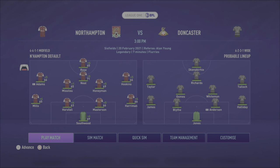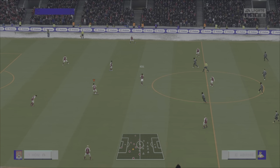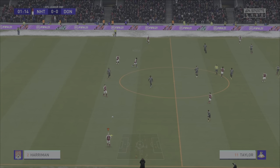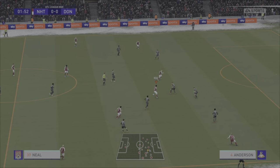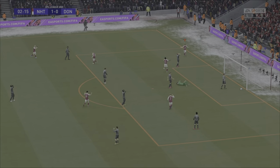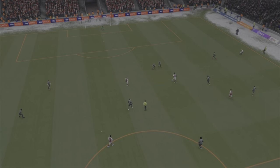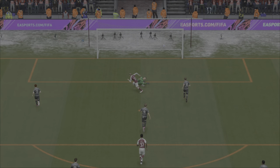Now, Doncaster. It's Southwood, Mills, Horsefall, Masterson, Harriman, Hoskins, Honeyman, Misalou, Adams, Neal and Rose. They are underway against Doncaster Rovers. Back to Joseph Mills and now Christopher Misalou switching it for Michael Harriman, Honeyman. Here's Neal — they've left a gap there and Danny Rose has found the gap. Rose finishes it past the goalkeeper, and just like that we lead. A lightning quick start for the Cobblers in this one.